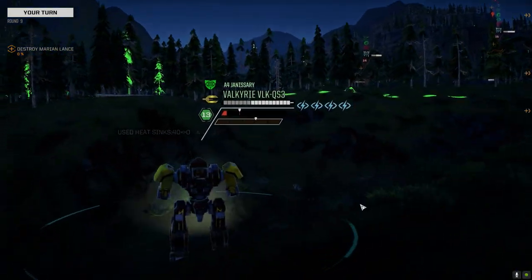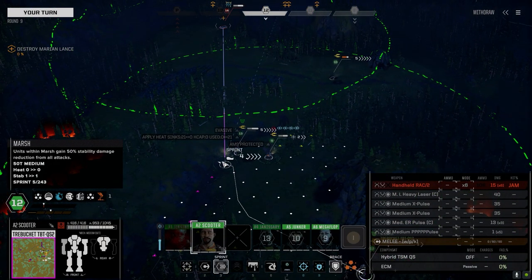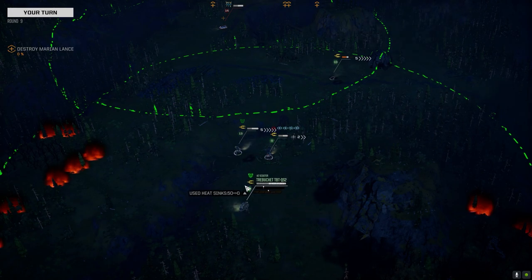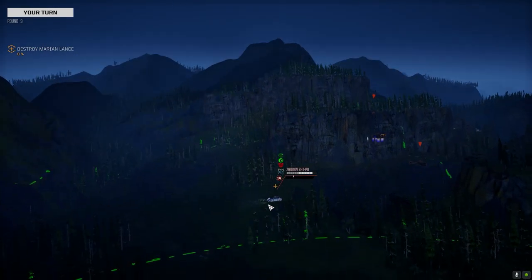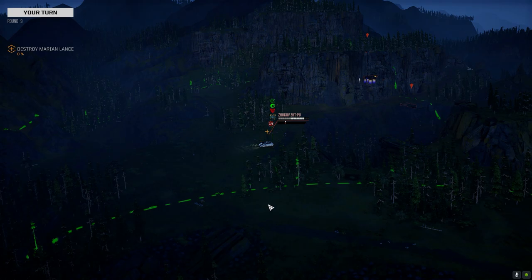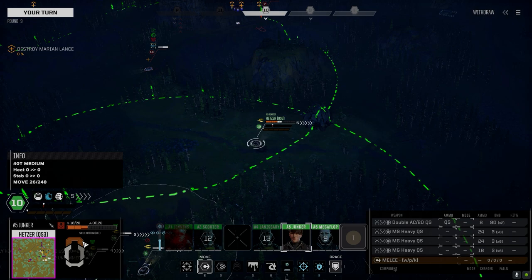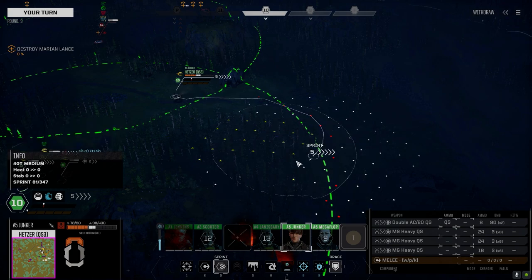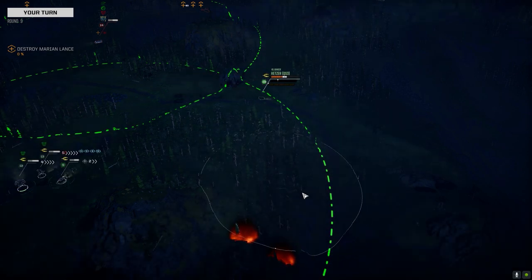I want to get into the strike range of that Zhukov and be out of sight. Hopefully we can pull this Zhukov down — it's really scaring the crap out of me. Fail to connect. You haven't got much left — pull back here, going full throttle. We've got one more dart in, I think, and that's pretty much it. We've got to choose when that's going to be.